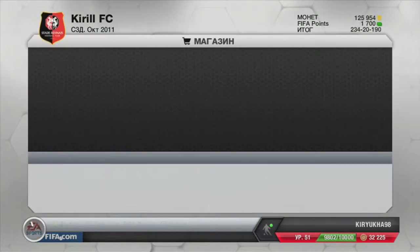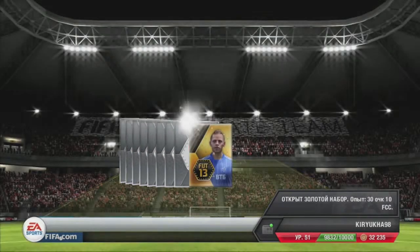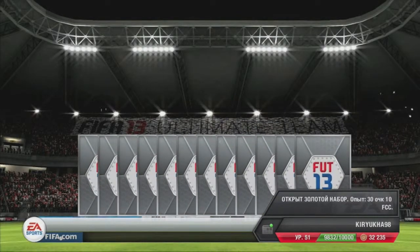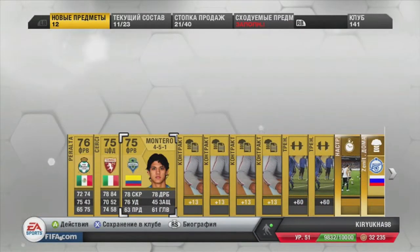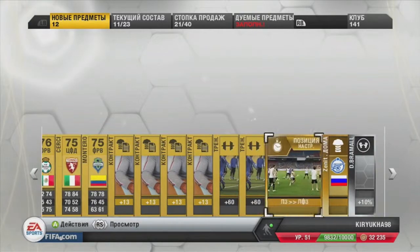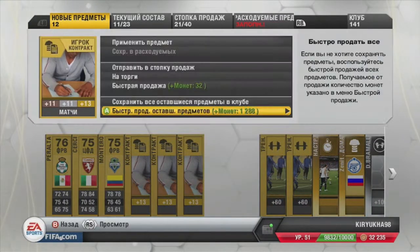Then we go into our next one. In my next pack I got Peralta — I don't know who even that is. It says that a gold pack must consist of 3 gold shiny things, but it gives me only 2 and 1 silver guy, which I don't even ever use.